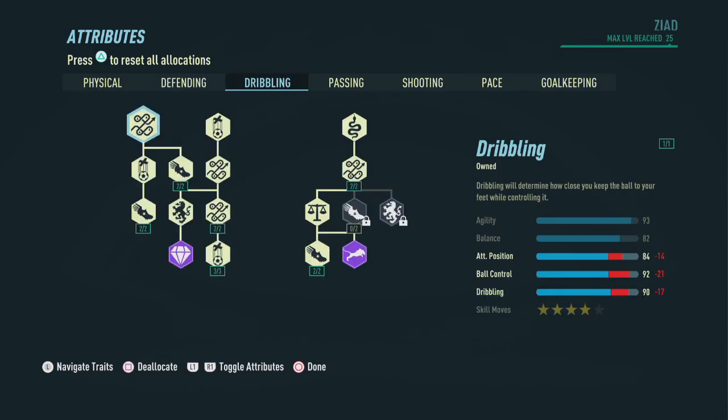Now let's head on over to the dribbling section. First things first, we're going to pick up everything on the left side and almost everything on the right-hand side, to end up with a 93 in agility, 82 in balance, 84 in attack positioning, 92 in ball control, and four-star skill moves.